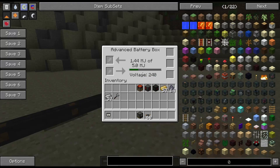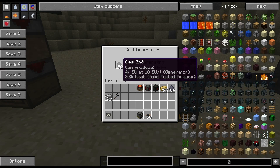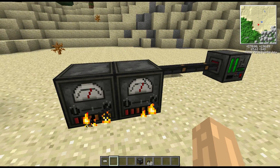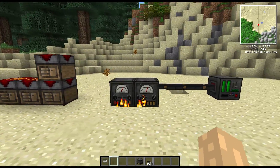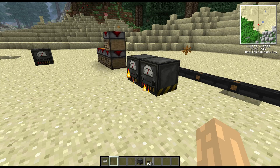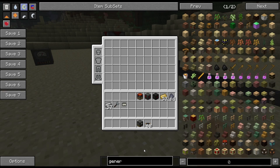So there we go — the coal generator. I'm assuming at the moment this is the starting point, though there are other generators which we will also take a look at at some point.